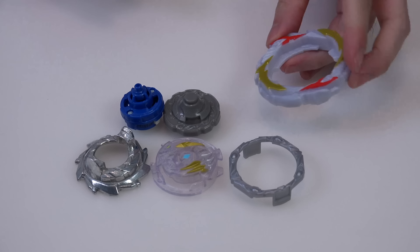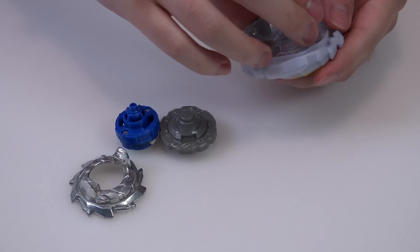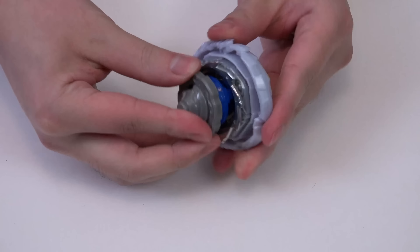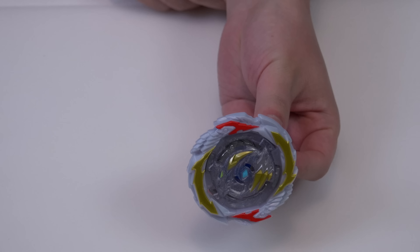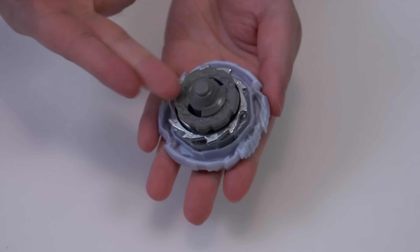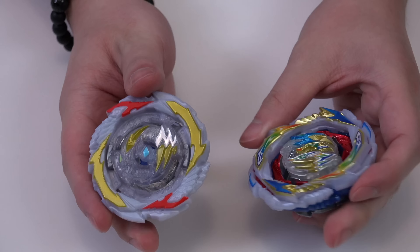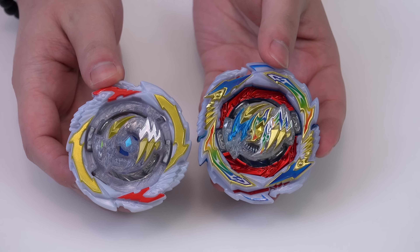Now that we've talked about all the parts, let's put it together so you can see what this Gambit Dragon really looks like — if you can even recognize it as Gambit Dragon. Probably not going to be happy about it, but you'll see it in the anime so you'll recognize it. That's it right there. So plain. Even the armor tip is grey. Everything is so mellow with this.